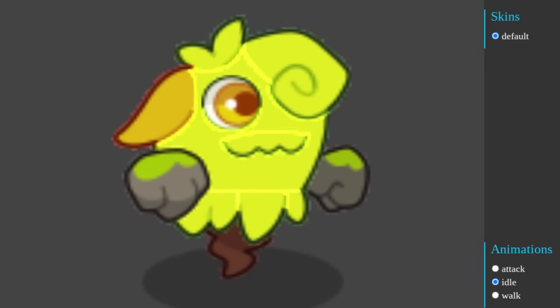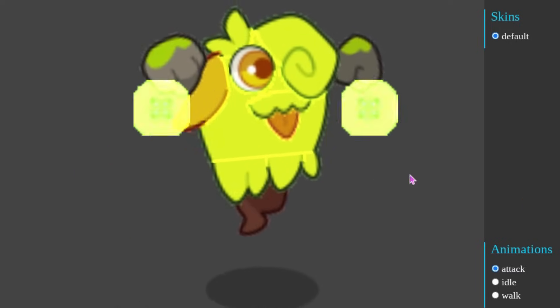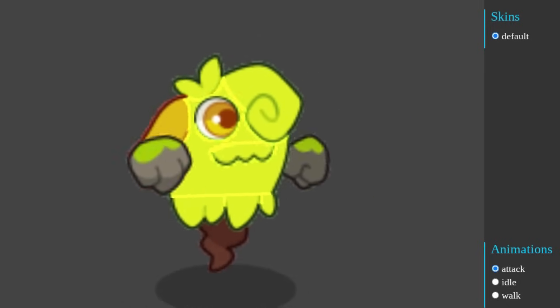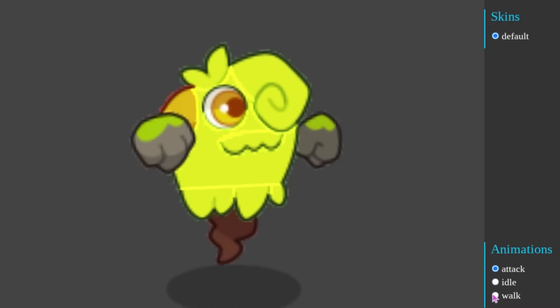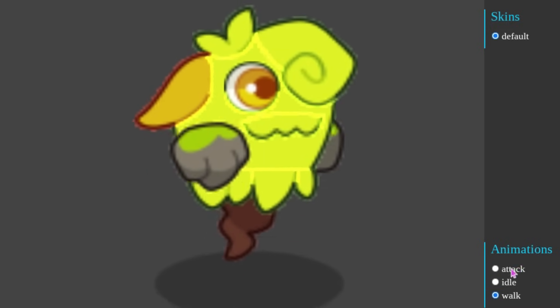Next up we have the Squally chain. So this is the first one. I don't know why it has these random yellow lines going through it — that shouldn't be in the final design. So this is what the idle animation looks like for it. Here is the attack animation — it has sparks coming out of its hands when it attacks and its tongue comes out of its mouth. And then here is the walk animation for it. This one is pretty cool.